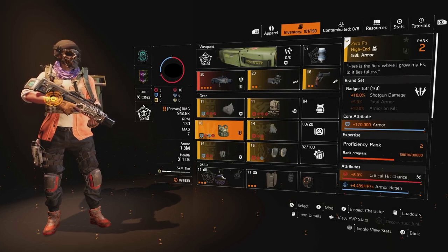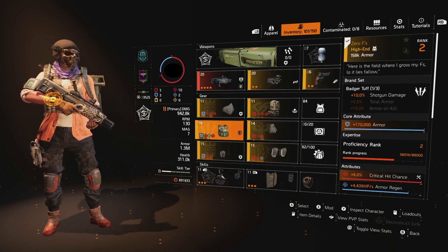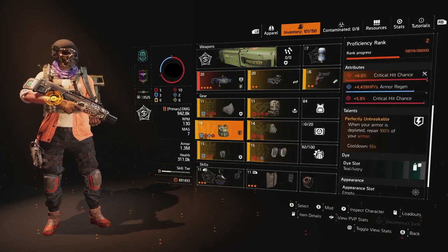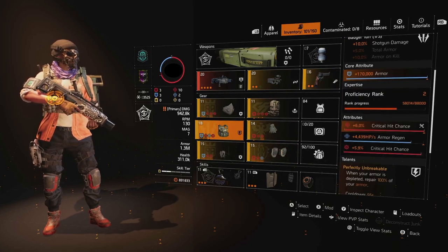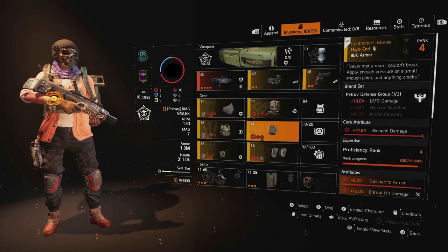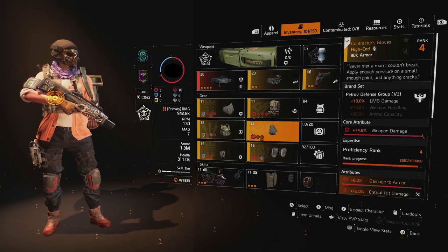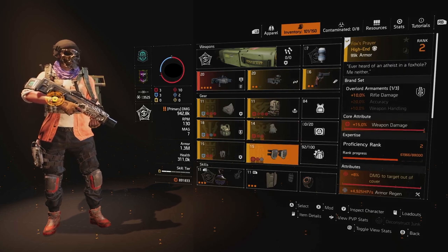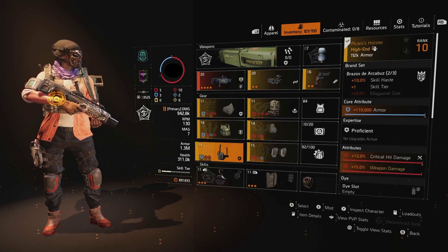For the chest piece, I have Zero Fs on there for two main reasons: one is the Badger Tough brand set bonus of plus 10% shotgun damage, and secondly we have the Perfectly Unbreakable talent. As you can see, I only have critical hit chance rolled — if I could, I would roll critical hit damage as well. For the gloves and knee pads, I went with something of the staple crit hit build: Contractor's Gloves for the damage to armor, and Fox's Prayer for the damage to targets out of cover. And last but not least, we have Piccolo's Holster.